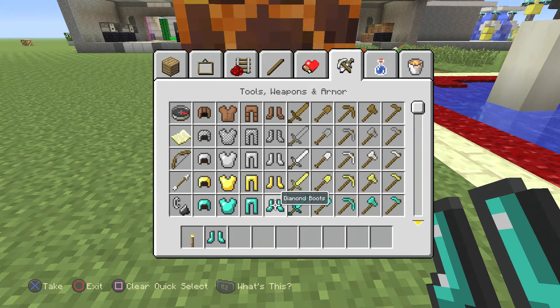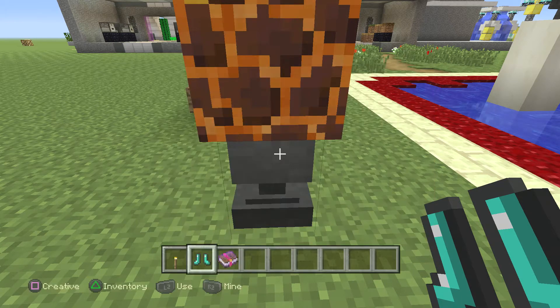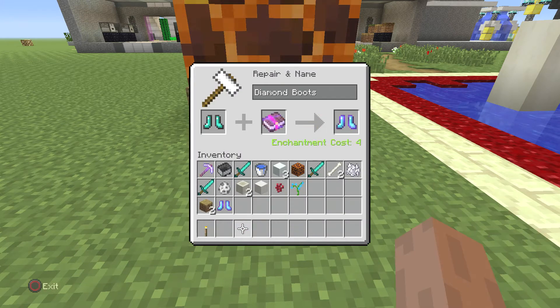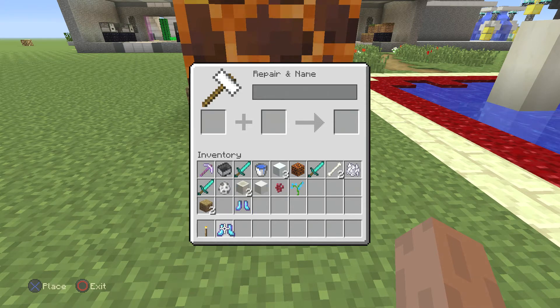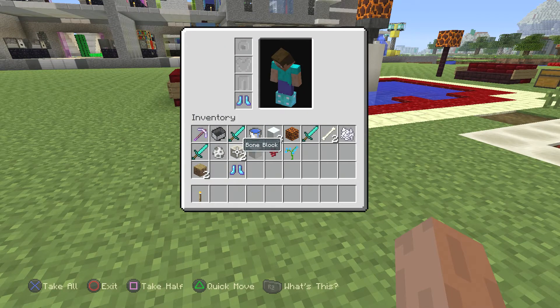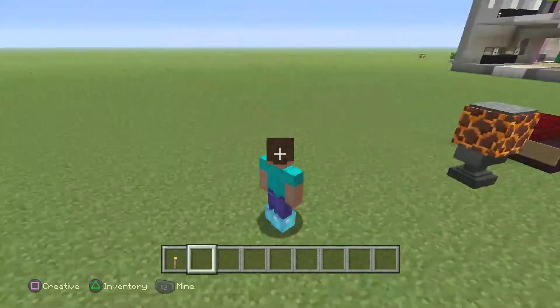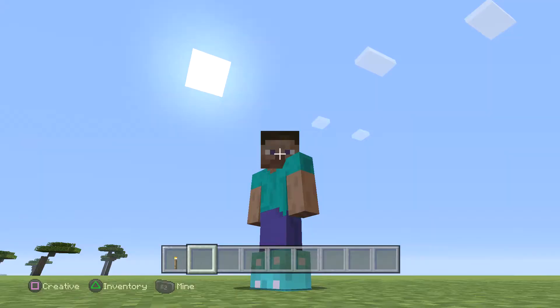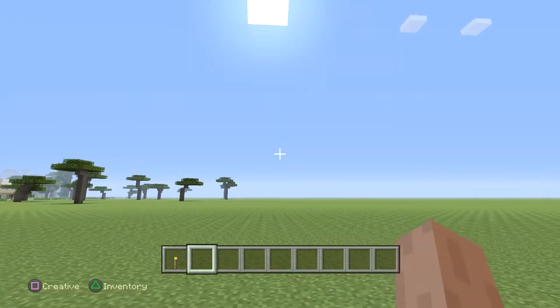Let's do some diamond boots and make those frost walker boots. All we're going to do is take this, slap it in there, and make those things — there we go. Now we got a pair. Let's go ahead and stick it on Steve. Look at me, I look very stylish! These boots are made for walking. Let's walk with our boots.